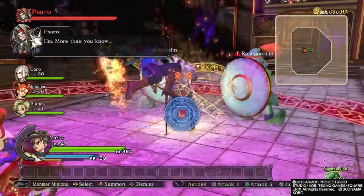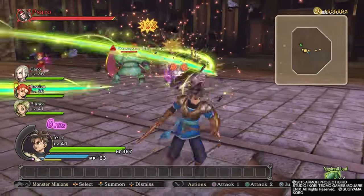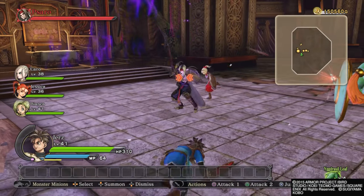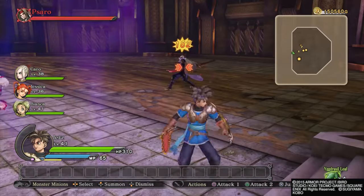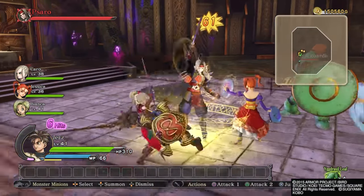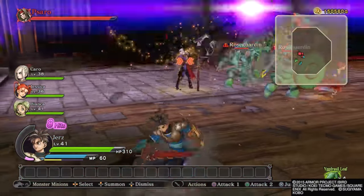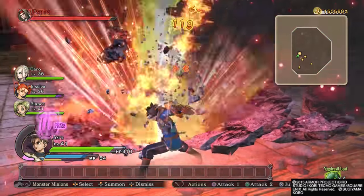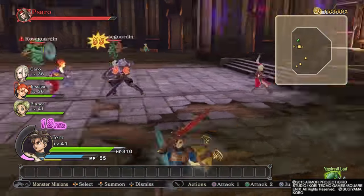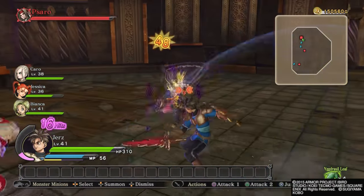This is a PS4 replay. You'll notice there are a lot of times you can get hits off — pretty much every time he attacks you can get one or two smacks off if he doesn't attack immediately after. Depending on the animation, you can get one to three attacks off. For that animation you can use your Flame Strike and just roll out of the way. This battle is a lot of rolling and poking — poke and roll, that's pretty much what it is.